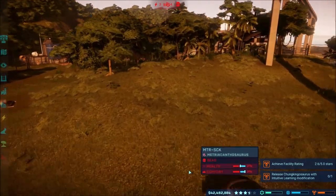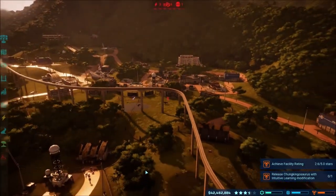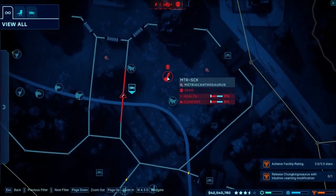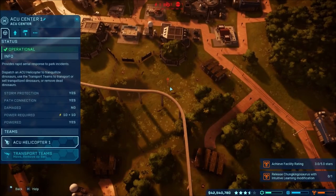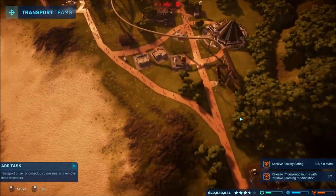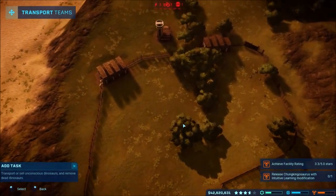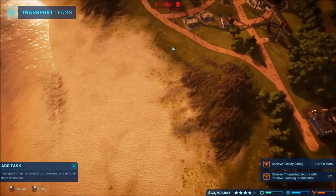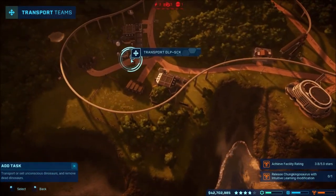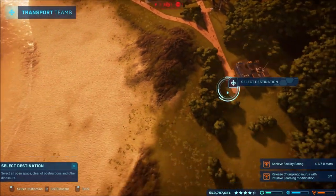So the Metriacanthosaurus is the one that died — okay, that makes everything I guess better. Let's get the overhead view, it's repairing that. So hopefully I think we already got our thing done. I'm gonna get the Diplodocus moved over to the new spot over here — much more room, so hopefully that will work out. We'll continue on with this in the next video. I hope you enjoyed this episode — if you did, let me know in the comments down below, and don't forget to subscribe to see more videos and especially more Jurassic World Evolution.